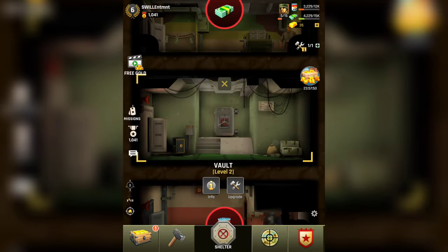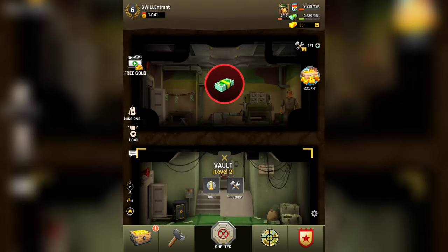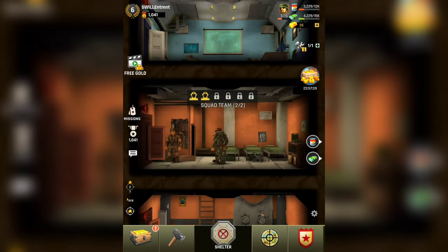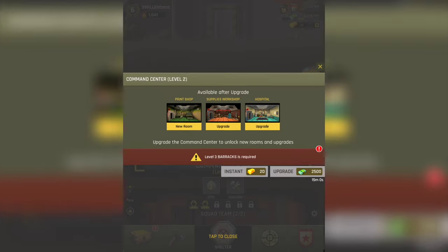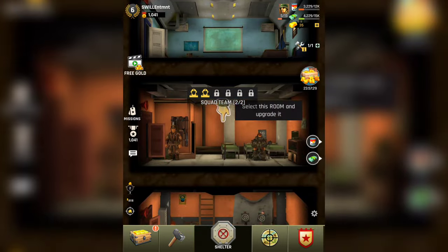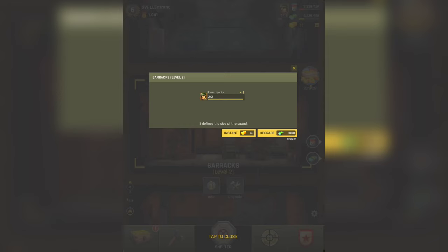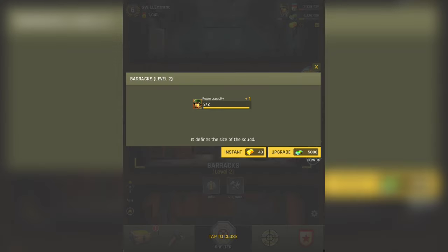We're going to upgrade a couple of these rooms. We'll upgrade this vault if we can — it's going to take two hours, good lord — because Command Center level 3 is required for that upgrade. So this is one of those games where you have to build up the base. Here's the command center, we need to upgrade this first, then get the barracks upgraded. Let's upgrade the barracks — it's gonna take 30 minutes. But we don't have enough money, goodness gracious, we're broke.